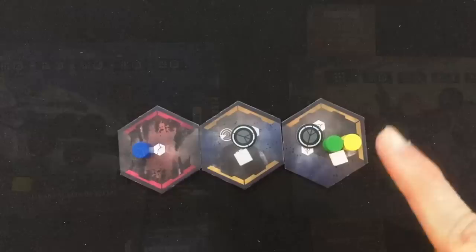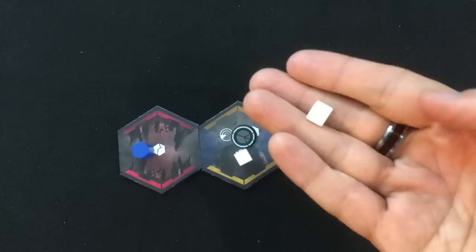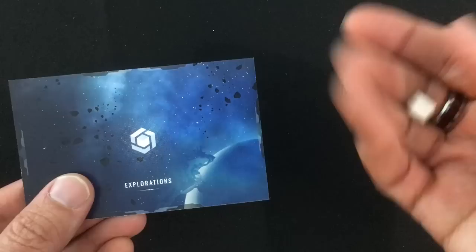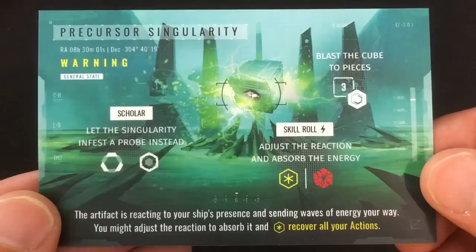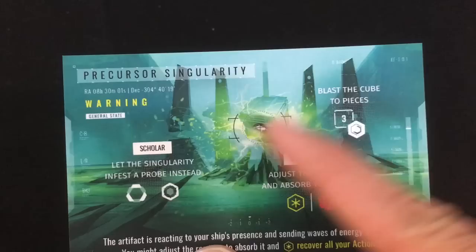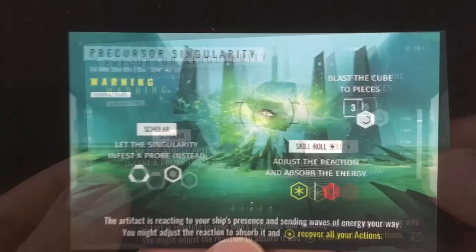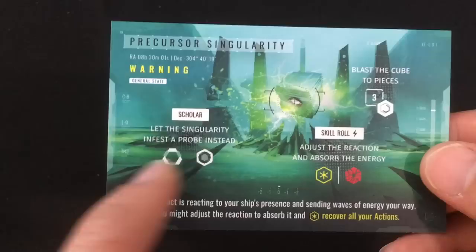The fleet has one regular action left and they could strain to get a second action, which means a damage roll at end of turn. They're going to strain, so first they use their final regular action to explore and draw an exploration card. There are three types of exploration cards: analysis cards have multiple options and you can do as many as you want for one action each; warning cards give you a single choice; and danger cards are all bad — you have to roll or suffer a negative consequence.